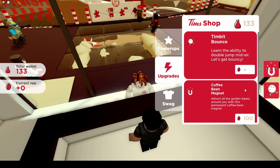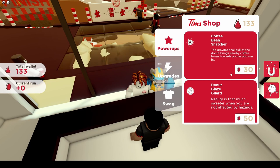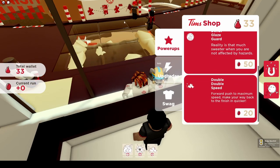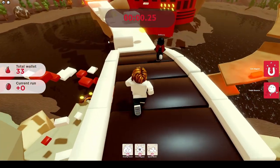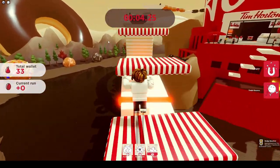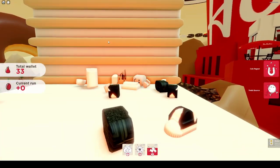We gotta buy the Timbits bounce. Let's buy all of them — let's try and get a really good score. Speed boost! Oh God, it's already bad. Oh no, and I died. Cool. Alright, I gotta buy another speed boost.